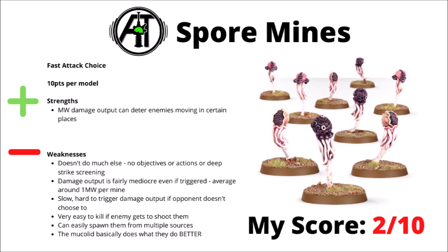Also in Fast Attack, we have Spore Mines — overall a very underwhelming unit. If you want Spore Mines in your army list, you're probably better off buying something that spawns them. Their role is basically just mortal wound objective denial — if the enemy charges onto an objective, you have a chance of doing mortal wounds. But for 10 points, against several units you might do less damage than they cost. They can't do actions, can't screen Deep Strikes, they're slow, and only toughness 3 with a 6-plus save. I've ranked them a 2 out of 10.